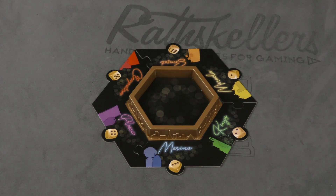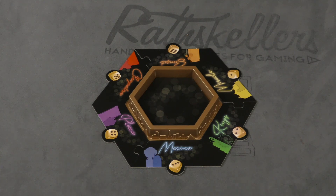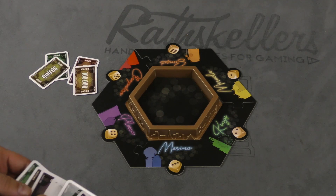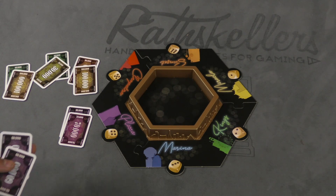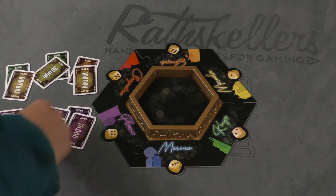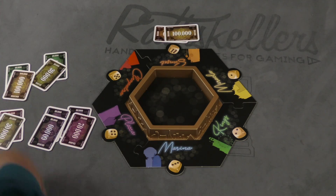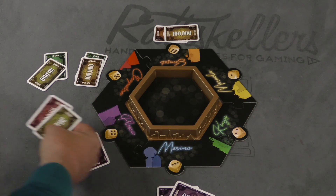Let's talk about the base game first. You're going to set the board up like this and take a deck of money cards, shuffle it, and lay out pairs of cards. So I have 190,000 here, 70,000, 140,000, 130,000, 120,000, and 110,000. The biggest pair goes at the 6, the 100 and the 90 goes there. The second biggest — 140 goes here, 130, 120, 110, and 70.